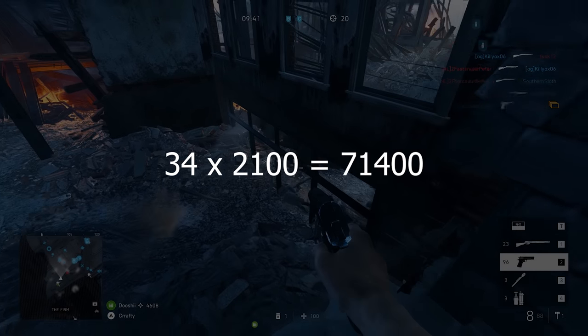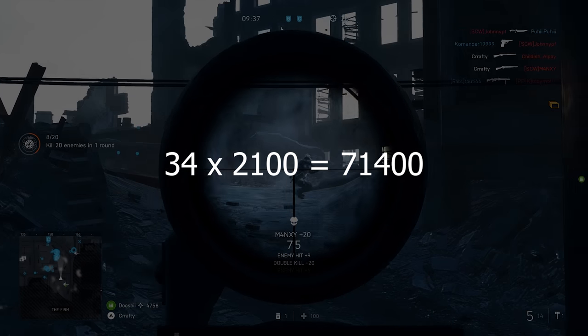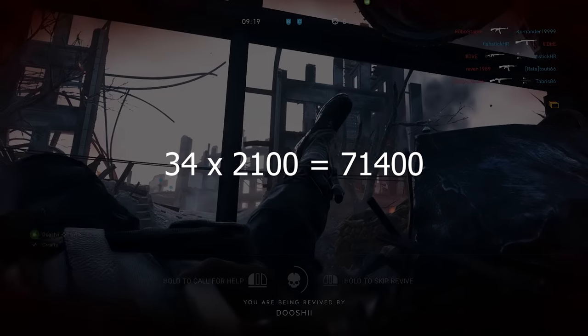What about the weapons? We have 34 primary weapons at the time of me recording this video, and upgrading each of them costs 2,100 Company Coins.